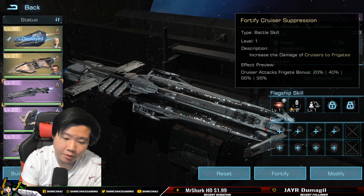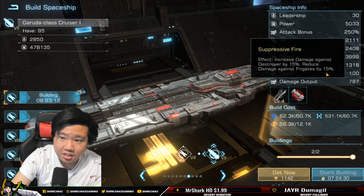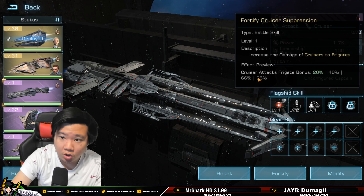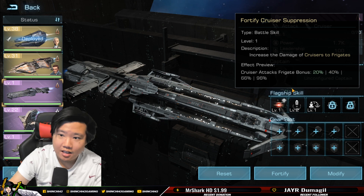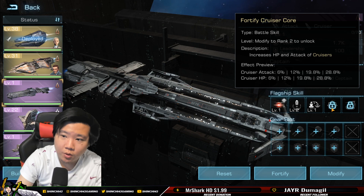The Brontes is a very stubborn flagship, and the same applies to the Cyclops. Cruisers have a 15% reduced damage against frigates, so using this flagship you have to subtract 15 from total damage. But the 96% frigate attack bonus negates that entirely, putting you in positive mode when hitting frigates with cruisers. It's amazing.